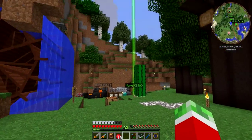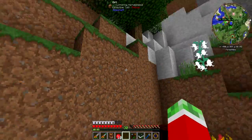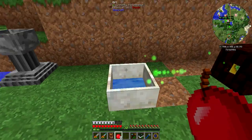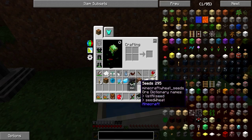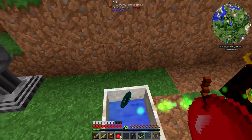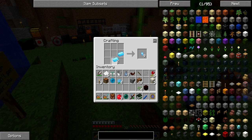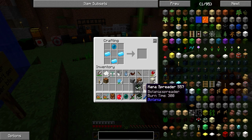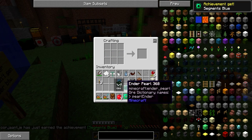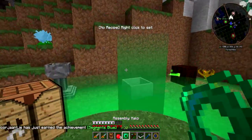So one mana pearl and a crafting table gets me the Assembly Halo. Achievement unlocked: 'Segment's Blue — Craft an Assembly Halo to facilitate crafting!' As you can see, if I hover over this thing it shows me a crafting table and a lot of blank spots. Pretty much what I can do is use this crafting table like a crafting table, but every recipe I've used before gets saved.